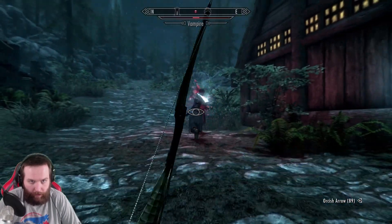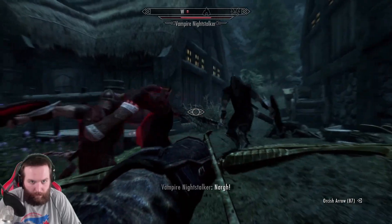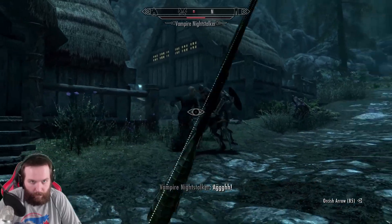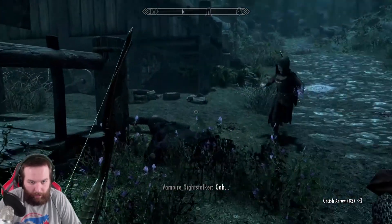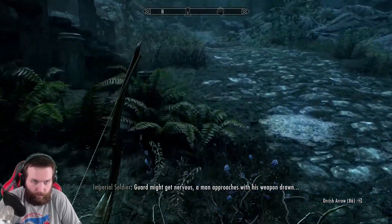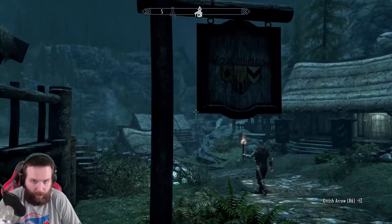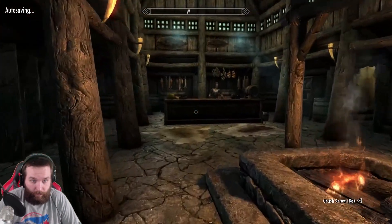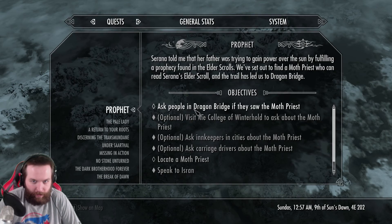Vampires are strong, man. They're baiting us out. There's a little vampire archer. Vampires are strong - you don't have stealth on your hands. Smell your blood. Going down, lady. Yeah, I just saved you. Where's the inn? There's Four Shields - maybe that's where the moth priest is. Where's the moth priest? What a name for a priest. Ask people in Dragon Bridge if they saw the moth priest.